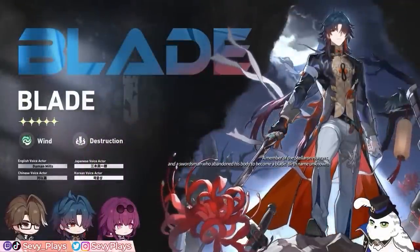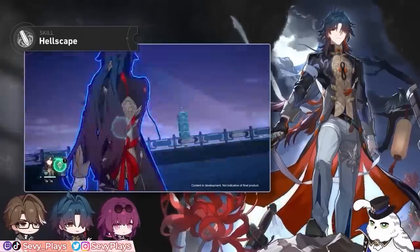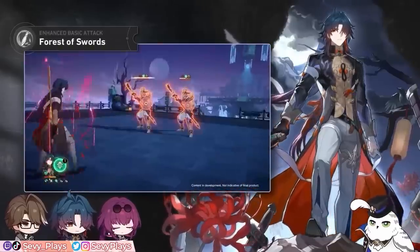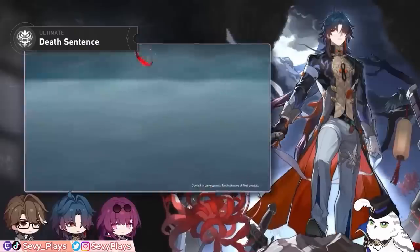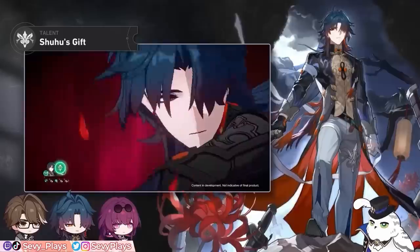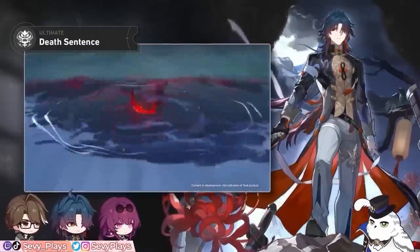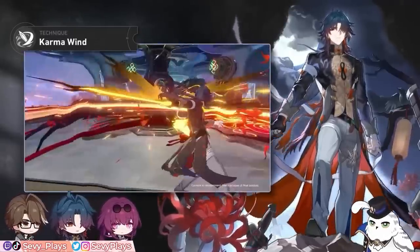Since it's releasing alongside Blade, it might be poised to be one of his top planar set choices. Blade's skill doesn't deal damage since it consumes his HP, but it enhances his basic attack which then deals increased AoE damage — that will be the only thing getting buffed by this set. But his ultimate attack also looks strong, and he also does a follow-up attack via his talent stacking mechanic. Whether or not the Rutilant Arena is noticeably better than or close enough to the Inert Salsotto can be clearer when we have final multipliers.